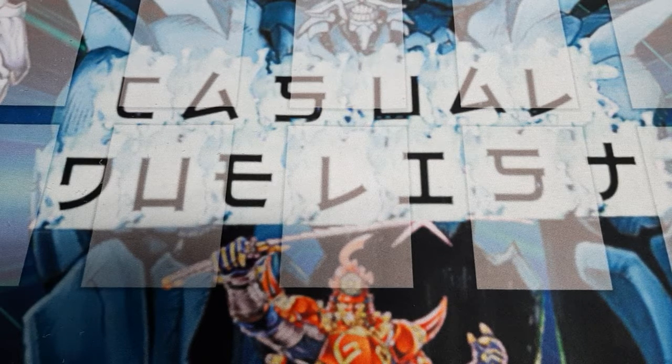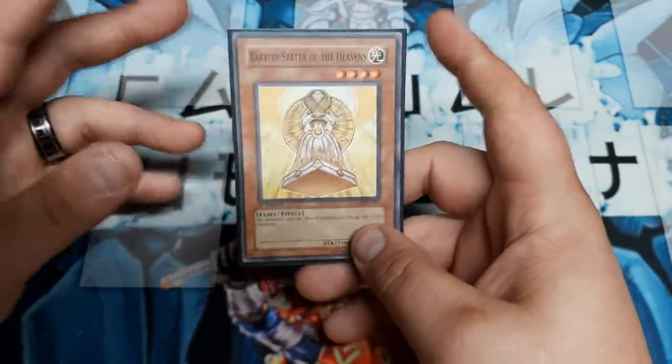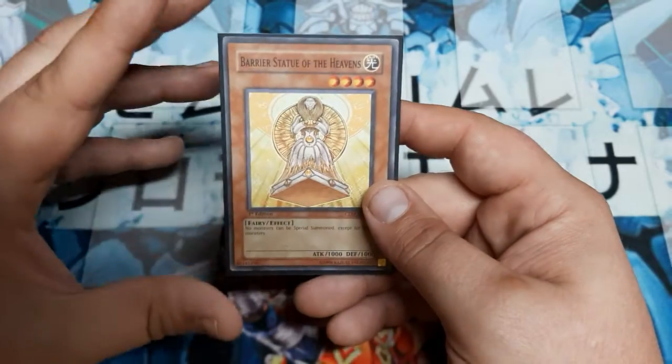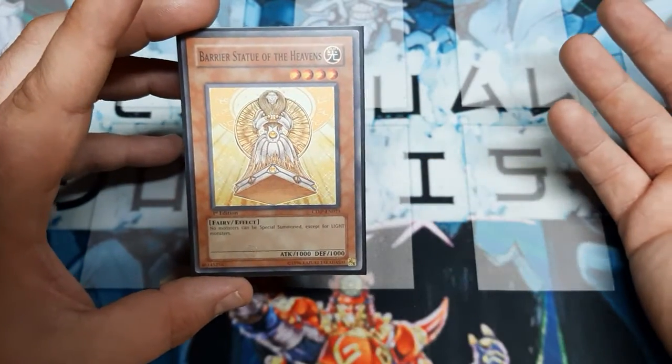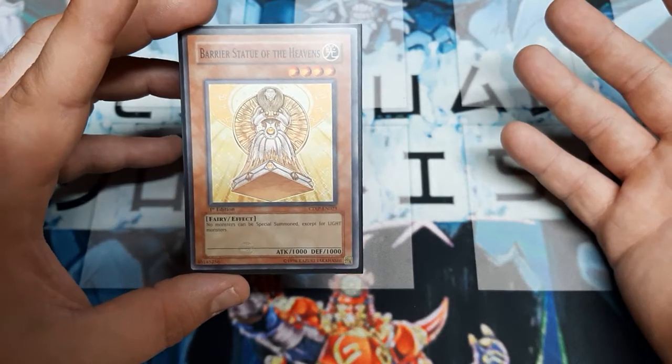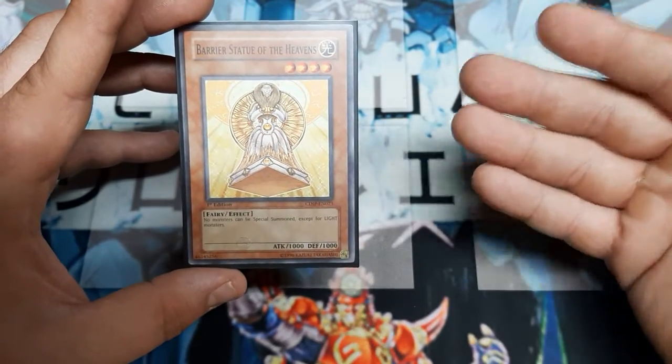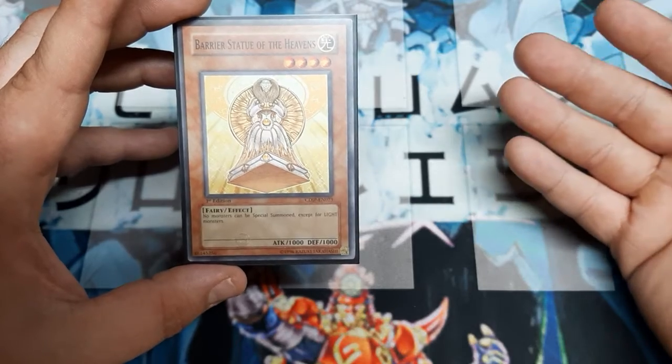One of the coolest Deckmaster cards — and I know it just says there's one, it says Barrier Statue of the Heavens — but we're actually going to talk about all of them. It's just the one I have sleeved up, it was the closest one to me. We want to talk about all of them because they all have the same effect. They're a generic template card that was generated back during Cyber Dark Impact.